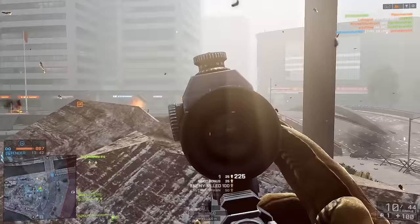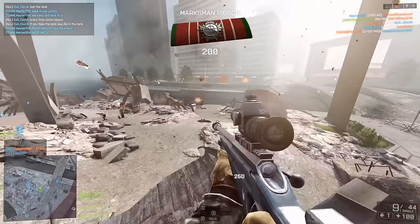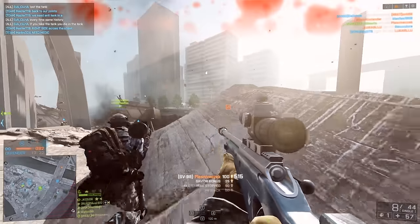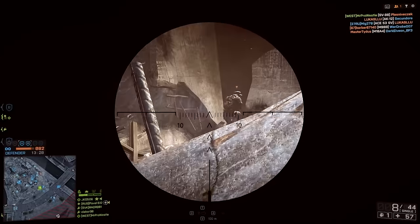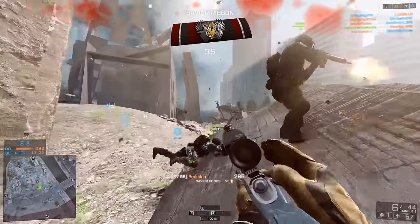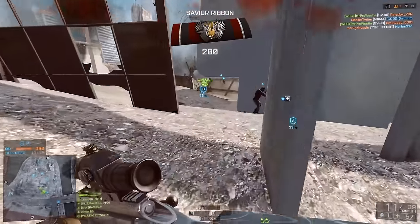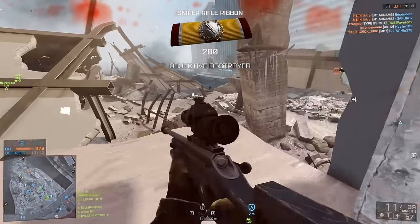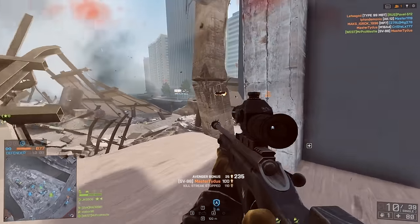Finally, we have Battlefield 4, and here the SV-98 changed somewhat. It became more of a middle-of-the-road sniper, having its former glory as Speed King taken away. It was no longer the fastest firing rifle around — that goes to the Scout Elite. It did, however, re-adopt the 100 max damage value that it had in Bad Company 2, which would stay relevant inside 12 meters, again making it a very good choice for close-range combat. It retains its crown of lowest bullet spread from BF3 as well.